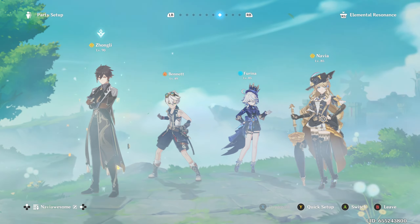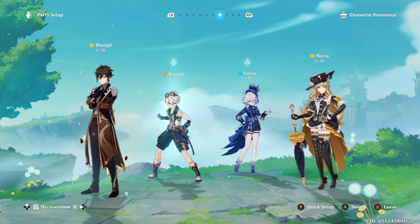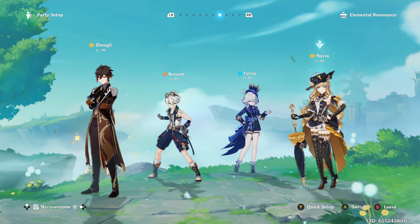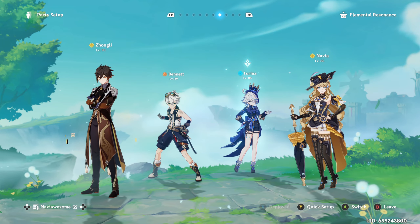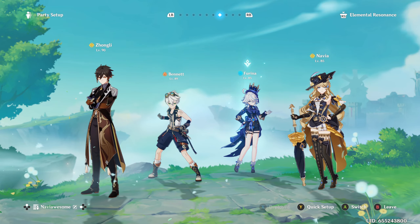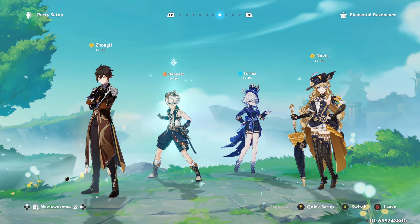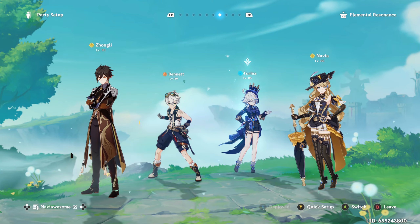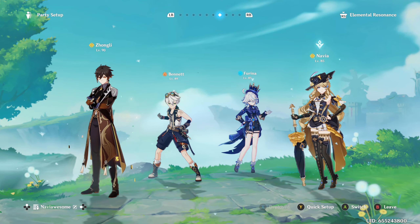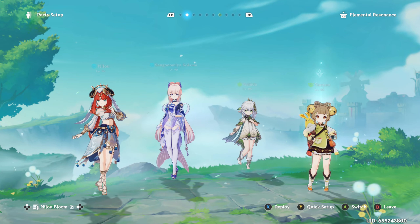The first team is this kind of new Navia team, at least new to me. We have Zhongli, Bennett, Farina, and Navia herself. Bennett and Farina buff Navia's attack along with Zhongli who generates additional Crystallized Shards to further buff Navia's attack. We have Bennett to heal to counteract the damage done from Farina, and then we basically funnel all that into Navia's skill and it does an unholy amount of damage.